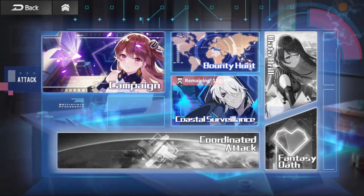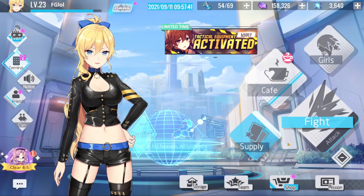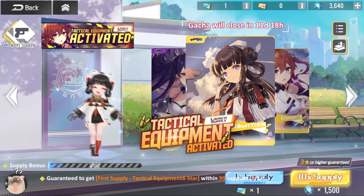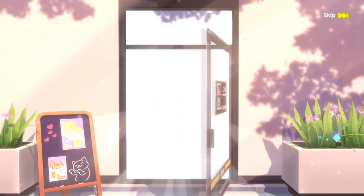Campaign, you have events, the daily resource grinds, and then later on there's a thing called Data Drill that unlocks at 5-12, Fantasy Oath that unlocks at 6-12, and Coordinated Attack that unlocks at 4-12. So more to come on this game. Unfortunately it does do one of FG's least favorite things — it uses your normal stamina for events, which I don't really like at all. Right now I've had to kind of stop doing the story and I'm working on the event.